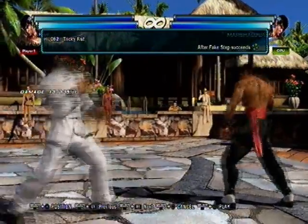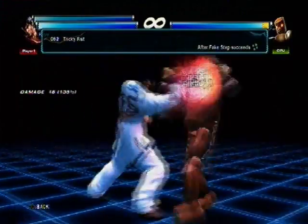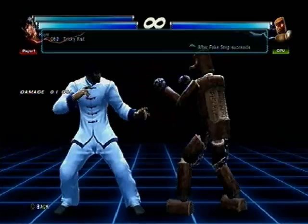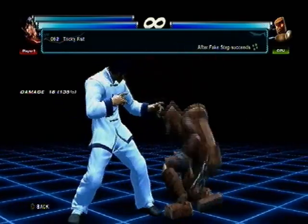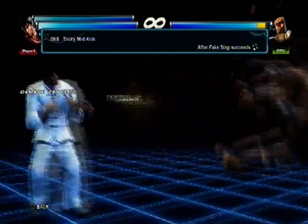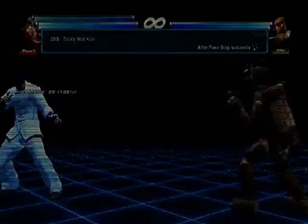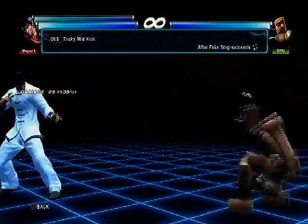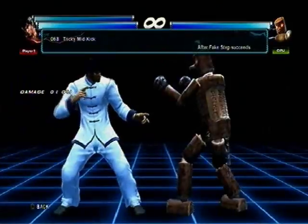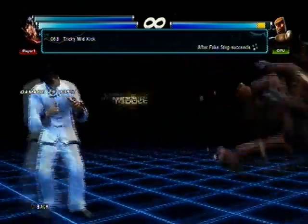Tricky Fist — it gives him the butt stomp, and if they don't tech roll it, you get a free downpour 2. So you get a free launcher if they do not tech roll it. Tricky Mid Kick — it's the strongest option out of a successful punch parry. Not much use other than the damage. It does wall splat though, so if they have their back to the wall, this will wall splat and you can get a wall combo.